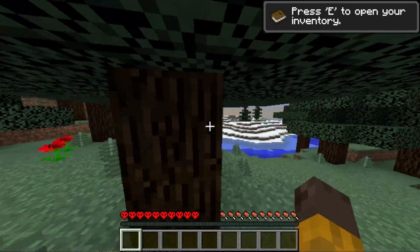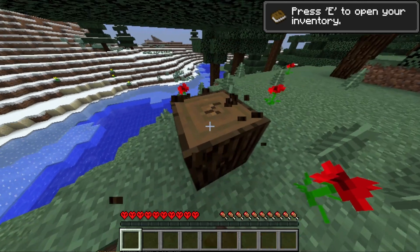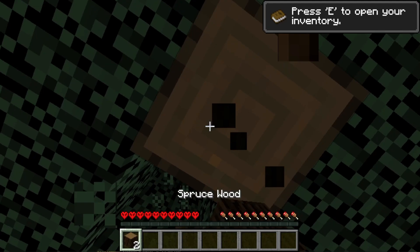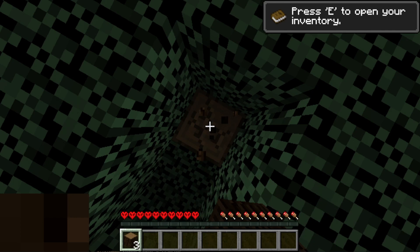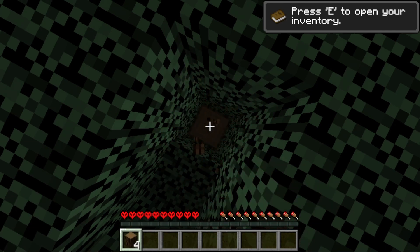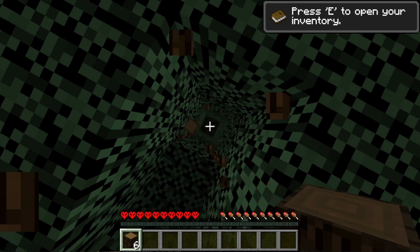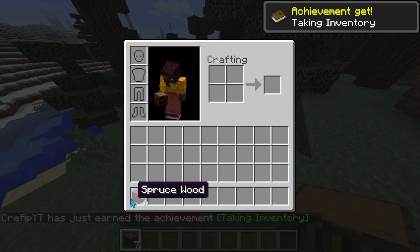Okay guys, so we're in Minecraft right now. Let me get some wood. Basically, hardcore is just that you only have one life and the mobs are harder to kill. Also, if you're playing hardcore you can see my hearts are different, because hardcore Minecraft has different features.